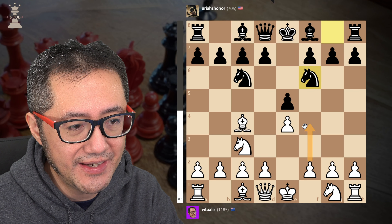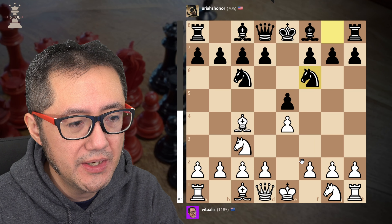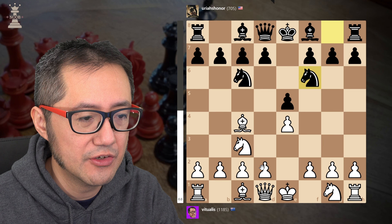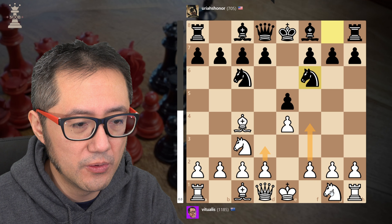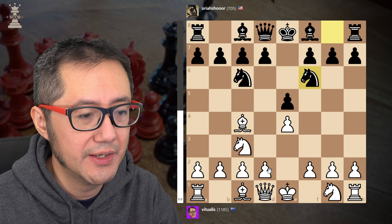To do that, we need to have another defender of the f4 square, which is going to be the bishop, which means that we need to push d3. So there's a certain logic here: d3, then f4, and then we can put our Knight behind the pawn. So, d3.